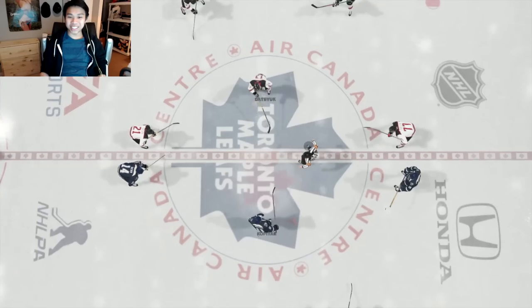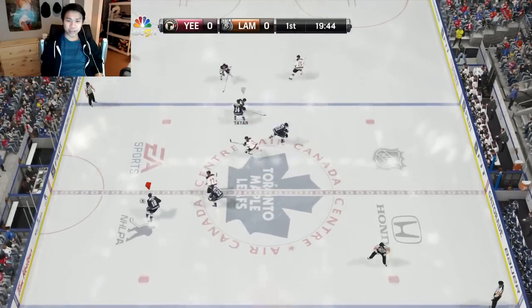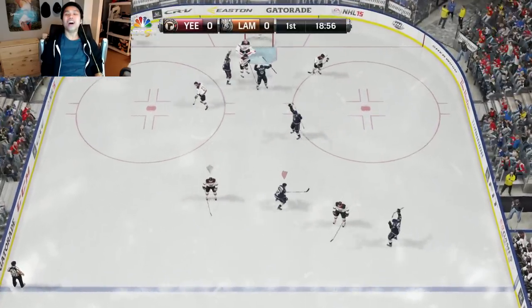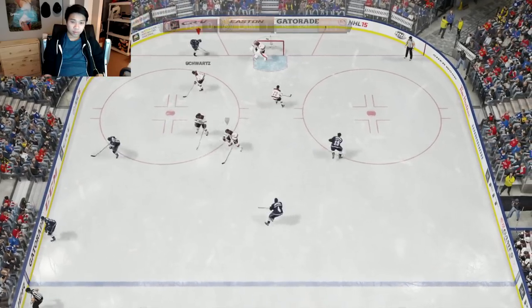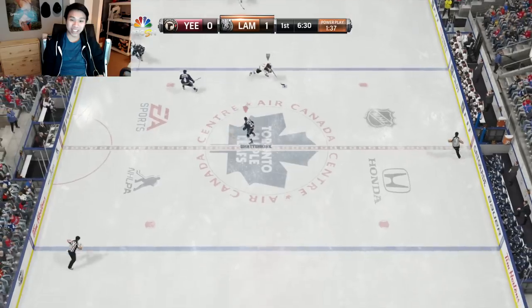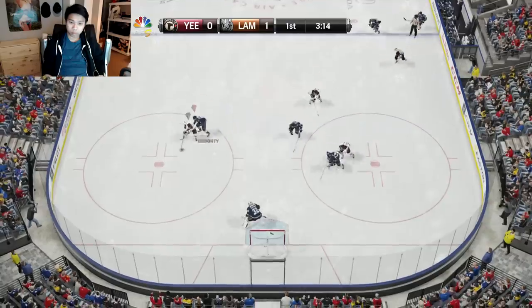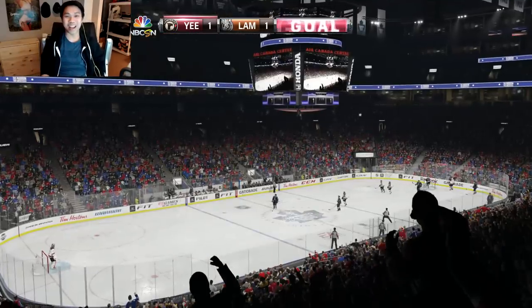Starting up the second game — the opponent has Tatar and Carter, possibly New Jersey Devils jerseys. Right off the bat, one minute in, Shattenkirk lets out a howitzer from the blue line — one to nothing! On the power play, nice shot from Shattenkirk again, he's got a pretty strong shot.